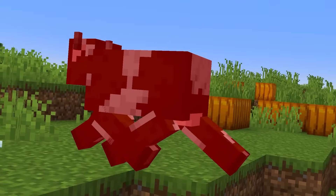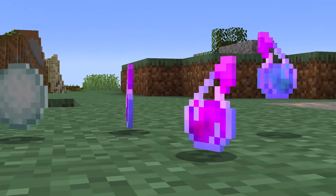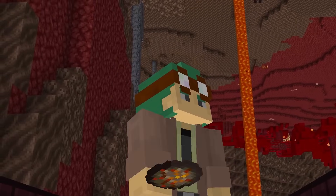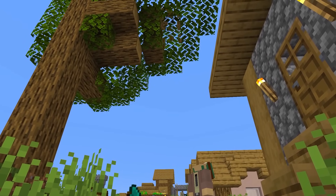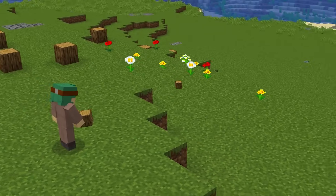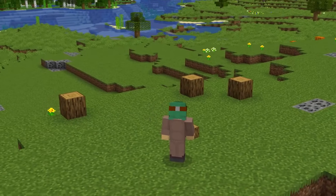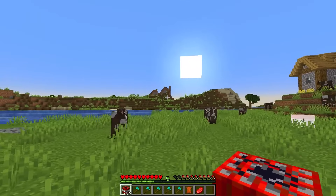Throwable snowballs and potions have existed forever! But honestly, why can't other things be thrown too? We'd be able to give guests a taste of their own fiery medicine, or toss our tools around to break out-of-reach blocks. Better yet, even those blocks could be thrown in order to place them further away — with something like this, there would just be so many possibilities!